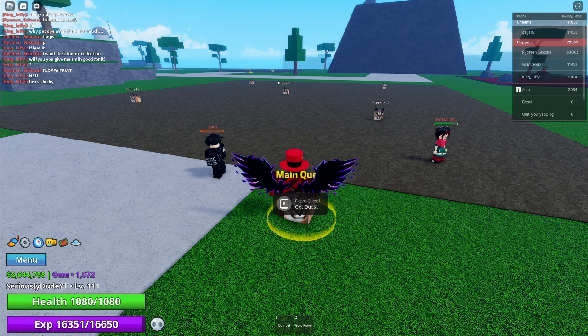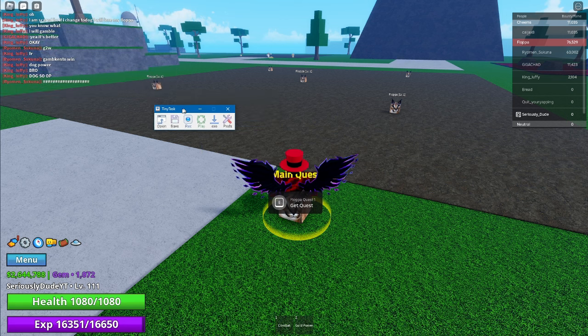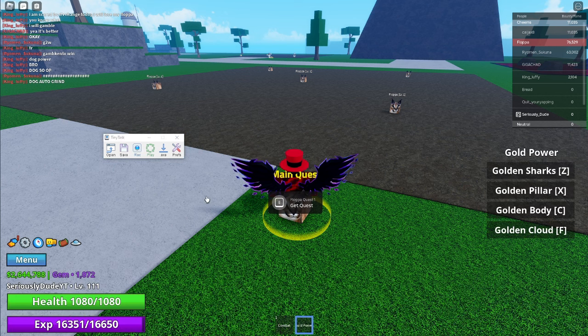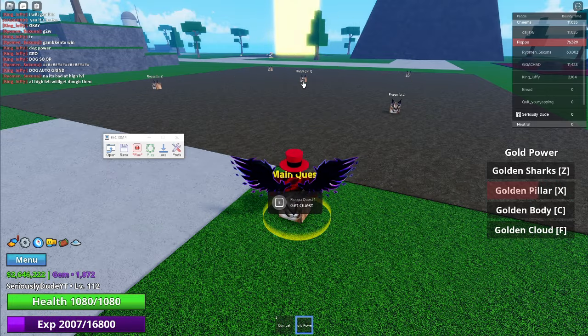We have to actually open the software we want to use to away from keyboard farm. The app is called Tiny Task. The official website to download it is tinytask.net. When we have the app open, we want to click record on Tiny Task. Then move your cursor and hover it over the floppa in the middle. Make sure you have the gold power equipped, and then press X on your keyboard, which should take down all 5 of the floppas if your mouse is in the right place. Then you want to click E on the keyboard to get the main quest from the floppa guide.